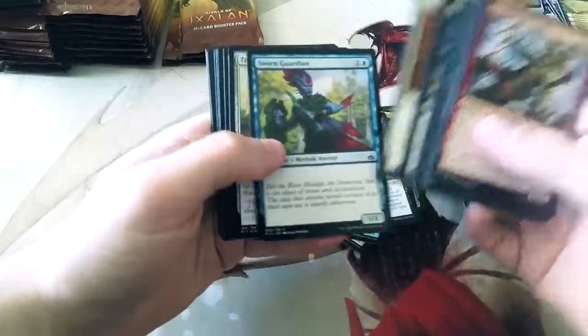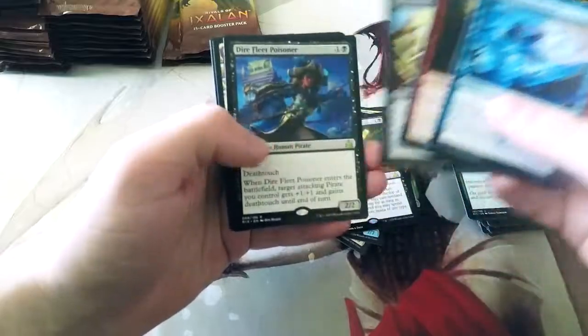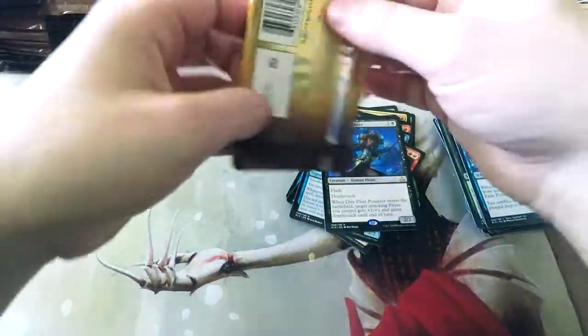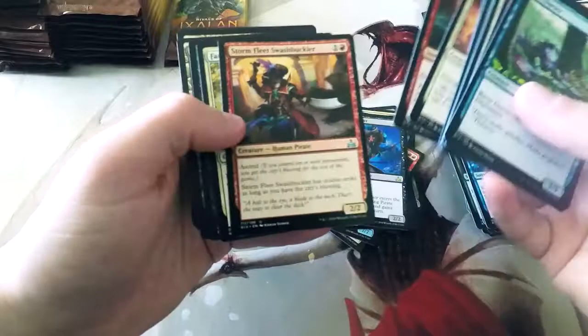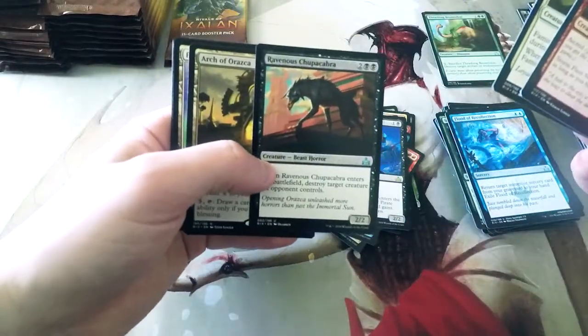Dead Man's Chest — that's our next rare. Blood of Recollection is an interesting card as well — I think it could be interesting. Dire Fleet Poisoner — this is one of my favorite cards from the set. It's basically a removal spell on a stick because it has flash and deathtouch, and it's a 2/2. It can also give another pirate deathtouch, which means it could be a bonus removal spell. This is like the best uncommon in the set, by the way.